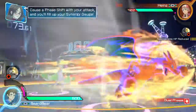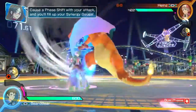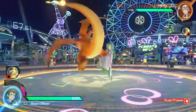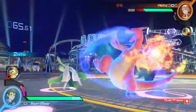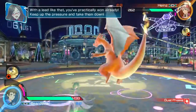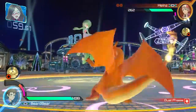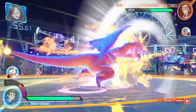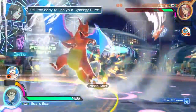Cause phase shifts to fill up your synergy gauge. Keep up the pressure and take them down! Your support gauge is full — but it's still too early to use your synergy burst!